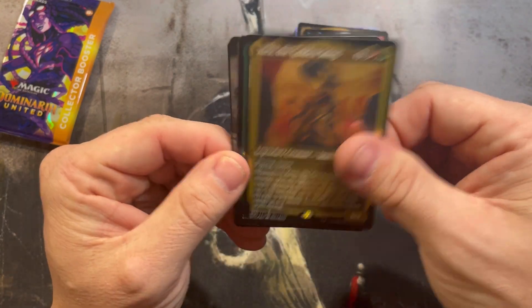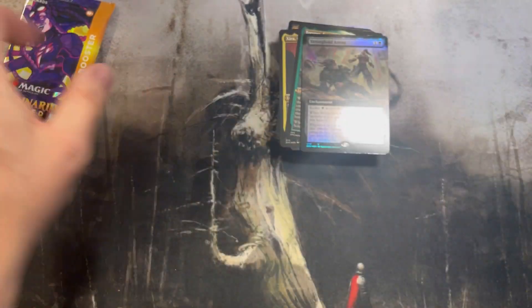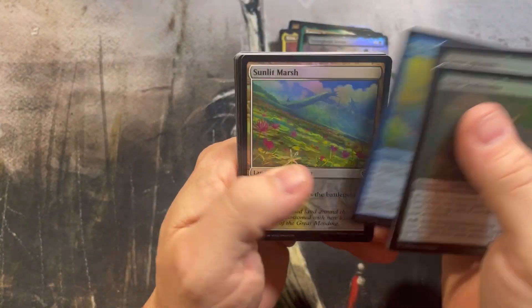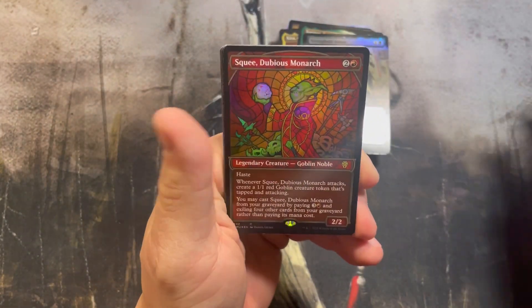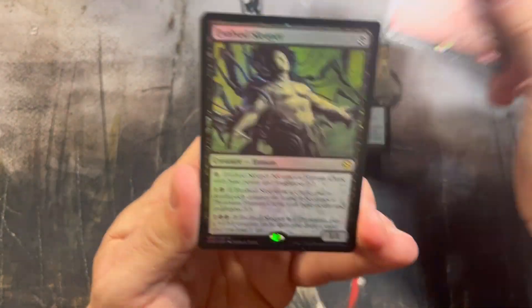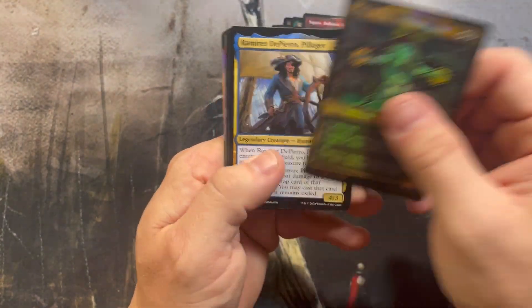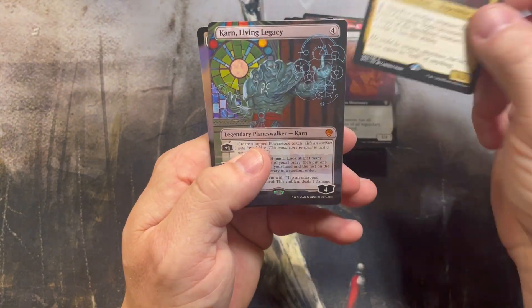Zyra, edge foil Torsten, and a Stronghold Arena. Last shot for glory — will we get a Tabernacle, a Moat, a Chains? We'll take anything. Nothing there, but we did get a really cool Squee textured foil and Evolved Sleeper — another one of the good cards in this set. Roberon Mercenaries, the Ever-Changing Dane.